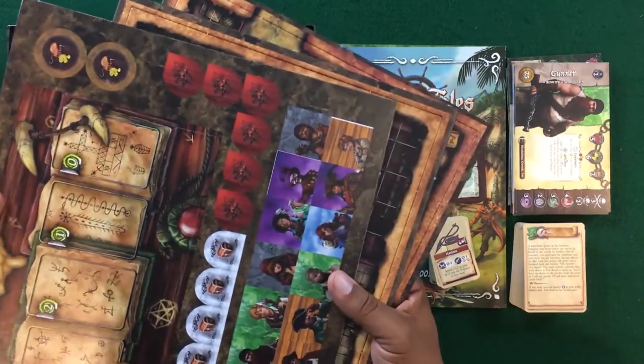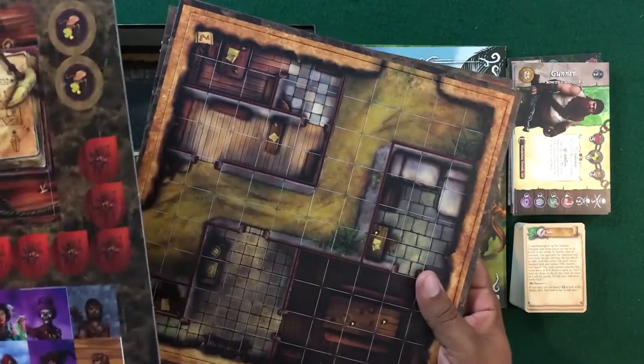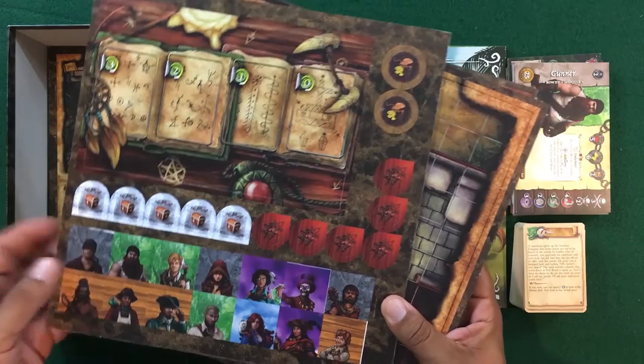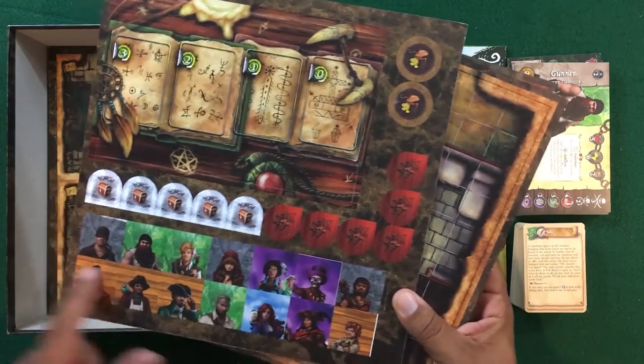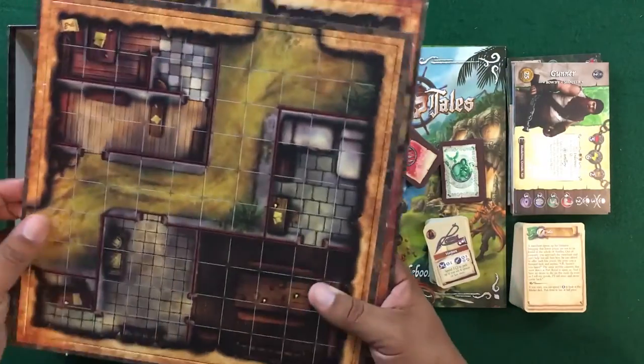We've got some tokens and I must admit the fact that everything's not popping out all over the place — I really do like that. Definitely good quality on the cardboard. Not sure why we have these as well as miniatures, as these look almost like character standees.